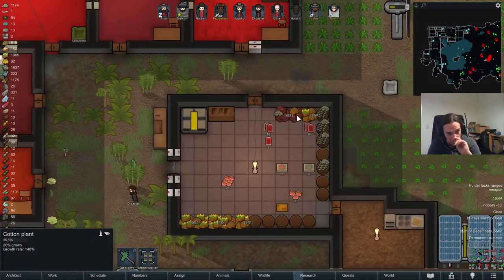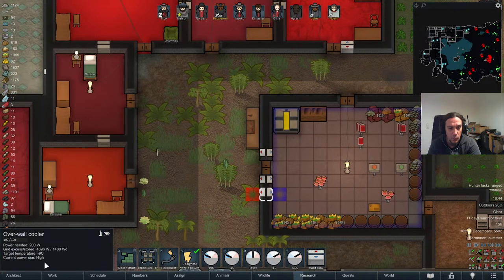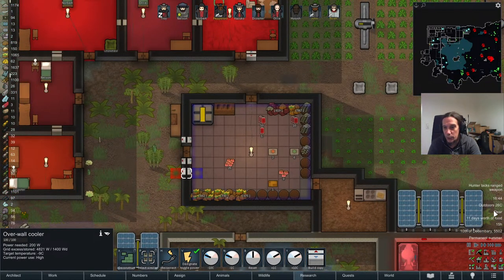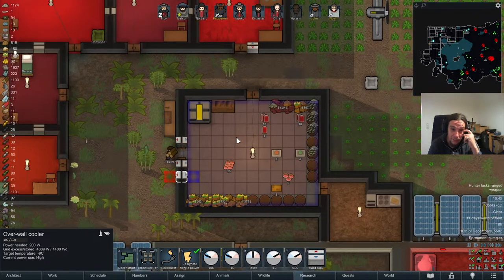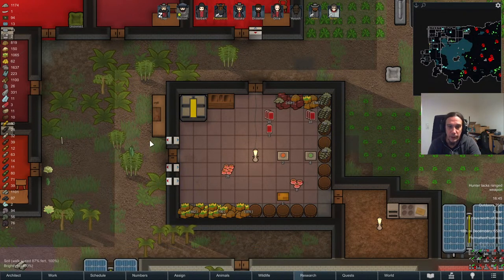As you see here, this is my freezer setup — I have three coolers, all set up at minus nine degrees Celsius. The warmer your tile is, the more coolers you'll need. Basically, the higher the outdoors temperature on average, the more coolers you'll need. For a room of this size I could use a fourth cooler in case of a heatwave, but three coolers are perfectly fine on average.